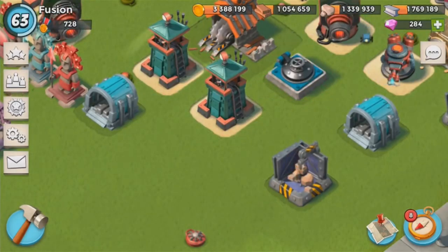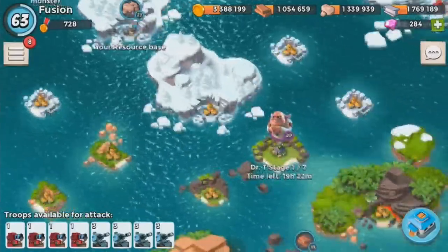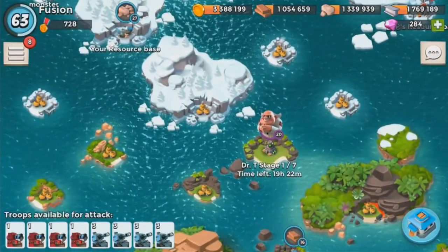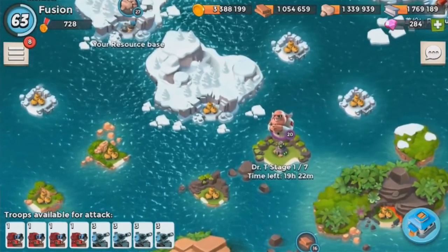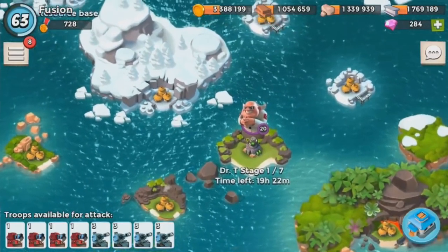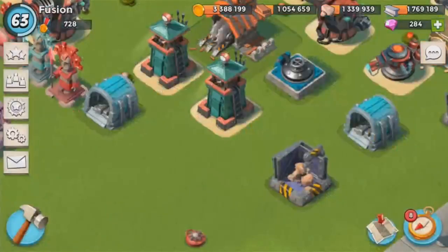Dr. Terra is now called Dr. T. You can see here it just says Dr. T. They said: 'While Boom Beach is set in a fantasy world, we have changed the character's name to Dr. T given recent real world events.' So instead of 'Terror,' he's now Dr. T — referring to everything that's been happening in Paris. I think that's a good step.